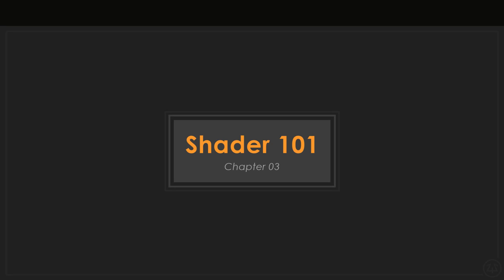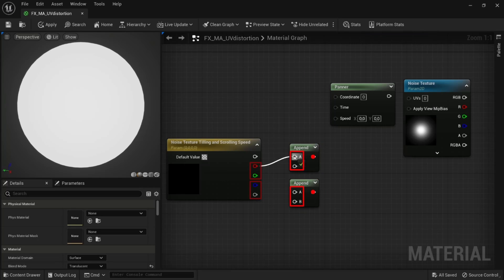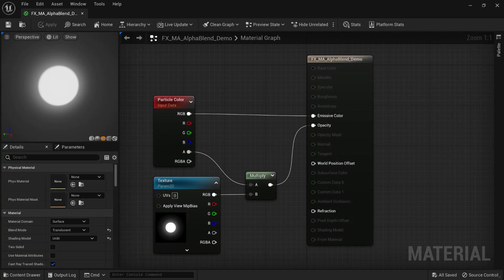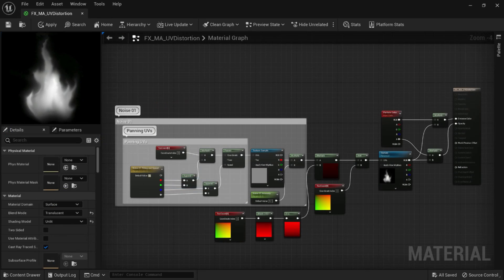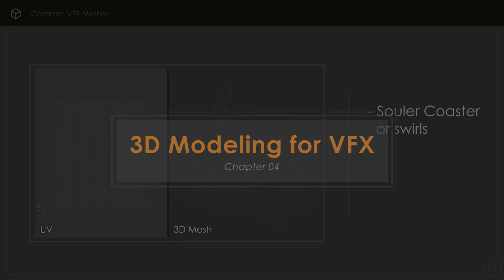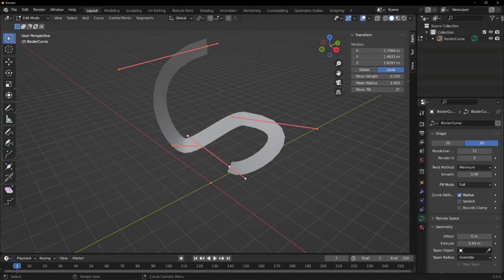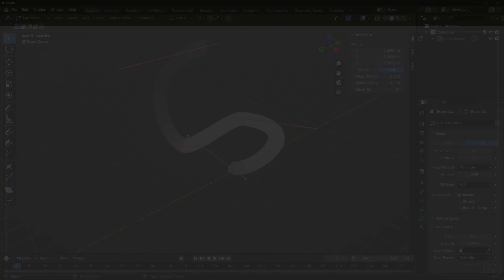Chapter 3 is quite something — brace yourself for the intricacies of shader logic. After learning how to comprehend shaders, you will make your own shaders, from basic ones designed to display transparent textures to more complex ones that allow you to animate a static texture. Chapter 4 focuses on 3D modeling tailored for VFX. We'll review the most commonly used 3D meshes in special effects creation and how to create some of them to make very cool effects.